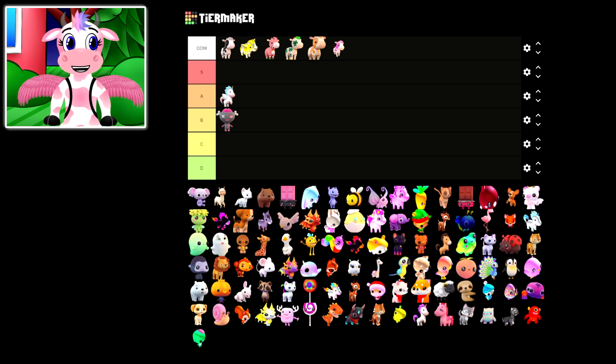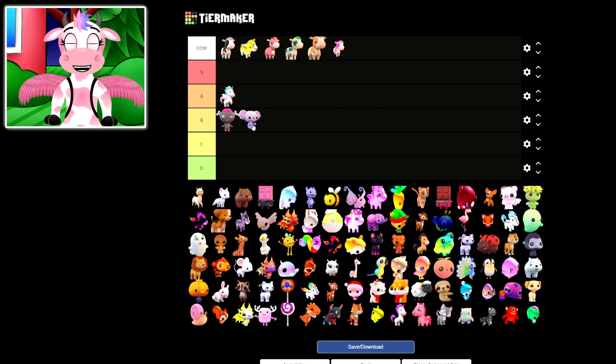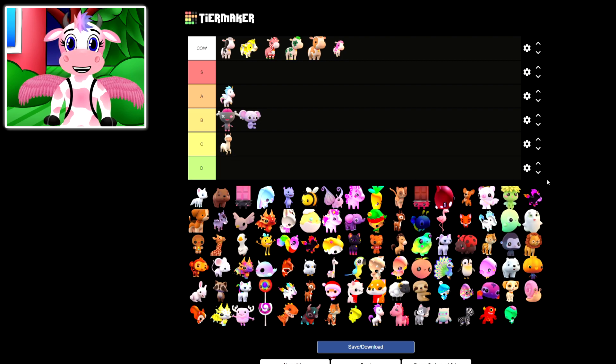Our next one is the VIP Alien Koala. This pet is honestly so adorable, and really rare too — you can only get one per account. It's pretty cute, but I don't see a lot of people running around with this one, so I'm definitely gonna give this one a B rank, just because it's generally uncommon. Now our next one is the Alpaca, which is actually one of the original pets in the game. This one's not too special — I'm not entirely in love with it, but it's still really cool. I think I'm gonna rank this one a C, just because it isn't that special compared to some of these other pets!